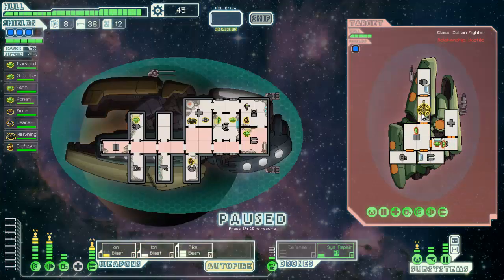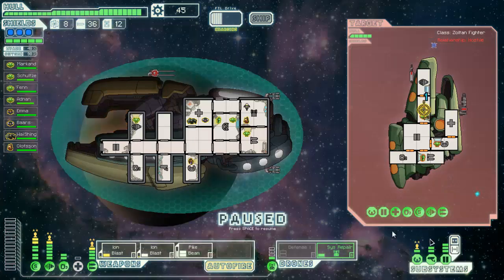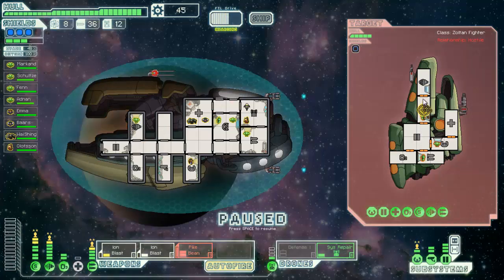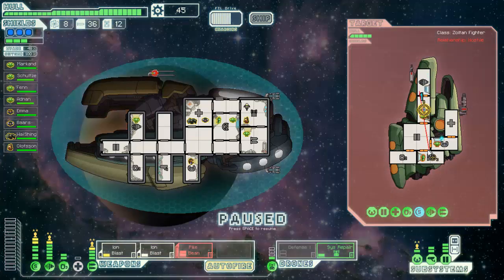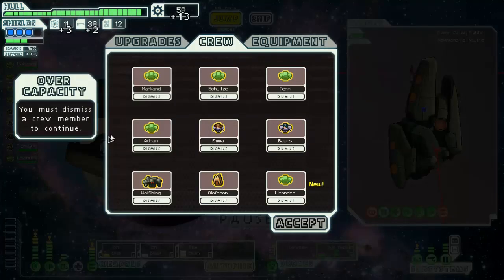Well, you made mistakes here today, Mr. Zoltan ship — you made terrible, terrible decisions. Okay, I'm gonna close those doors before we get evaded on again. It seems like that's all anyone wants to do nowadays — just teleport past my Zoltan shields. I wanted to let that hit in case the shields came up at the wrong time again.